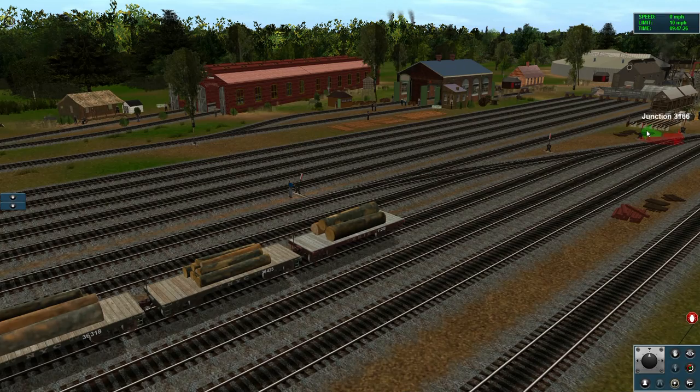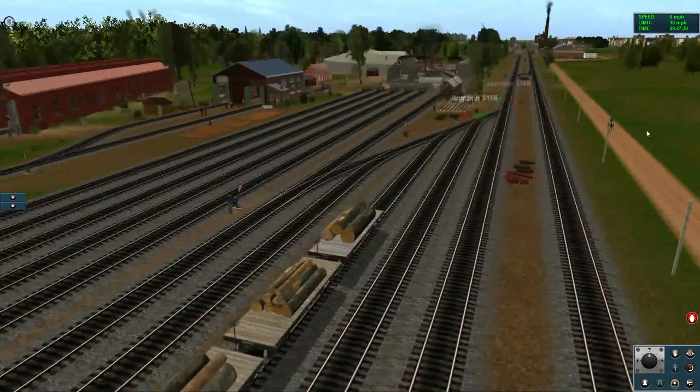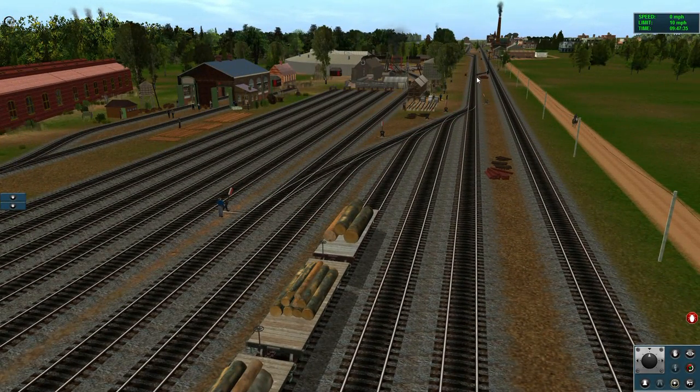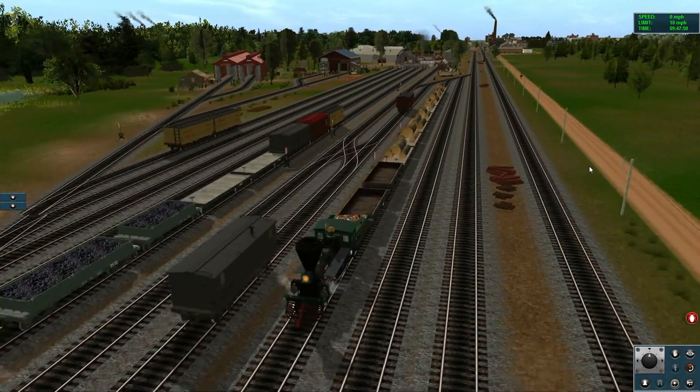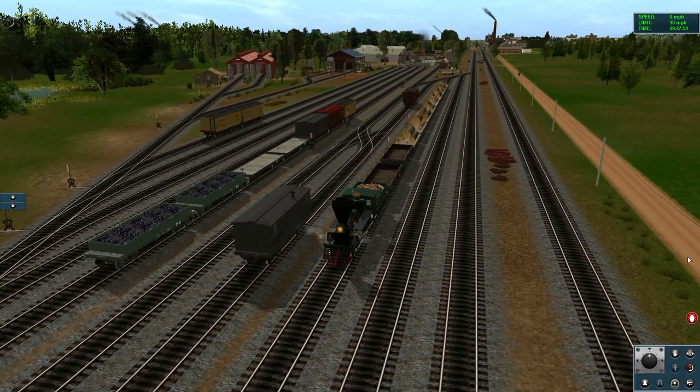So this is our first train that we're going to deliver. It's logs as well as empty gondolas to the lumber mill just down the road here. The empty gondolas will be used to collect the sawdust from the factory, which will then be shipped off to other places where they'll use it for various reasons.